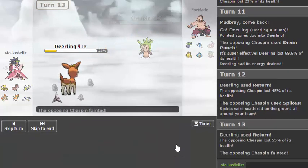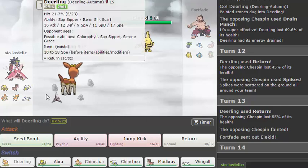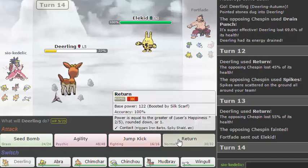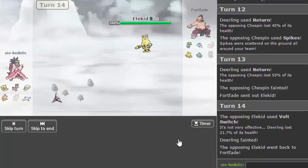Little Cup rolls — 45 to 55. The Spikes suck because that means this Deerling's dead when it switches back in. I'm going to go for a Return anyway — he's probably just going to Volt Switch out, but that's fine. I want the momentum.